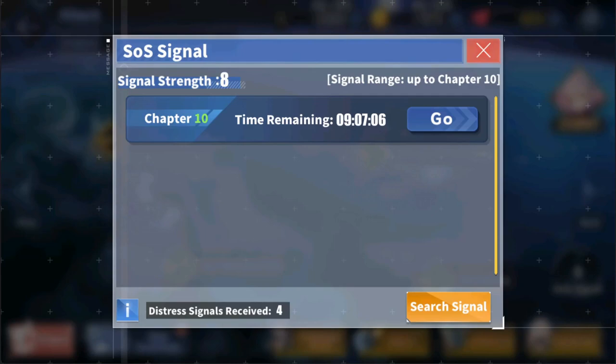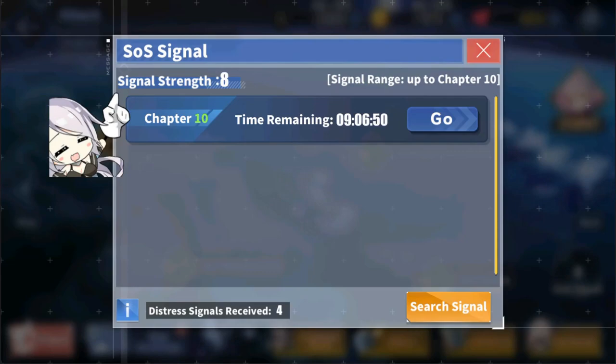The SOS missions section is going to be pretty long. We'll start by going over the SOS signals window. In the top left we have our signal strength — pretty much the indicator of how progressed into SOS missions you are. You start off with a signal strength of one and can increase it up to eight, unlocking a few things along the way. With each increase in signal strength, this unlocks the ability to store one more distress signal charge — the number of times you're able to search for SOS missions. These have a chance to recharge every 30 minutes, and are guaranteed after eight hours.